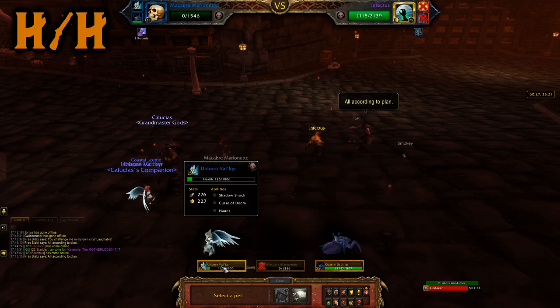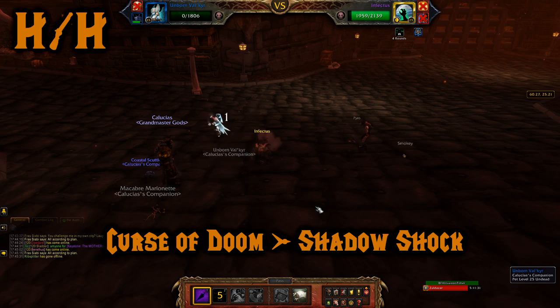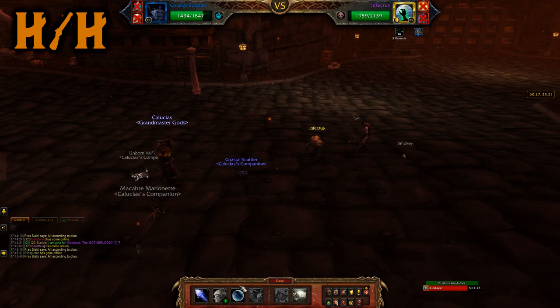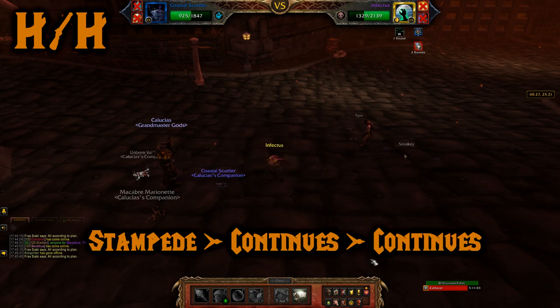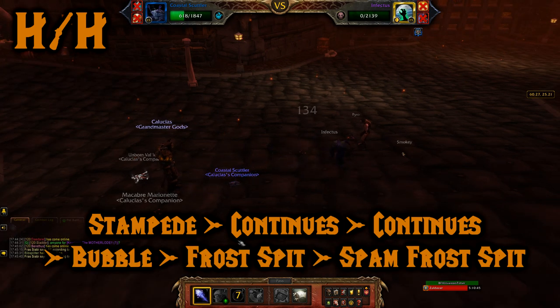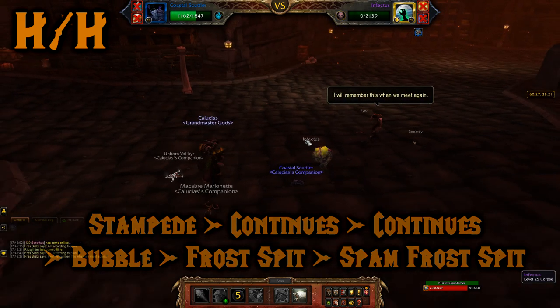Against Infectus, bring your Valkyrie back out and use Curse of Doom. Then use Shadow Shock on your Undead round — Haunt won't do anything since it doesn't work on your Undead round. Now it's 1v1: your Coastal Scuttler against Infectus. Start off with Stampede — it will continue, and Curse of Doom will get him low. Then use Bubble, then Frost Spit. Frost Spit again to knock him into his Undead round, and you should be good. Infectus is dead, Frazia Bee is defeated, and you got a Cleanse Remains currency.